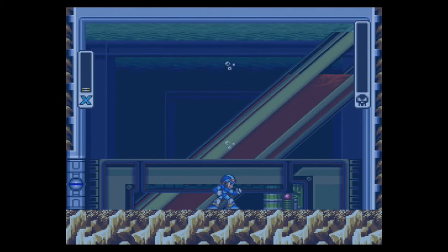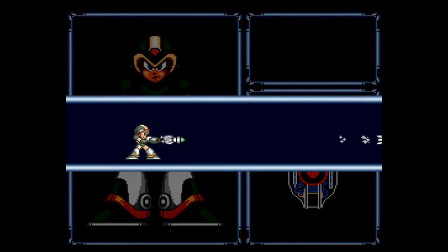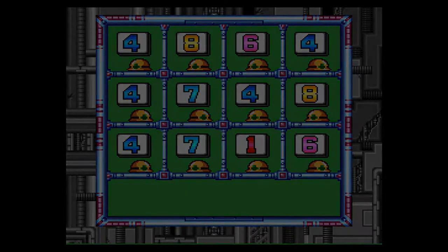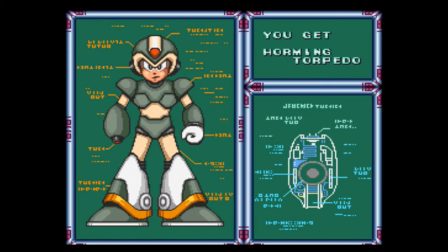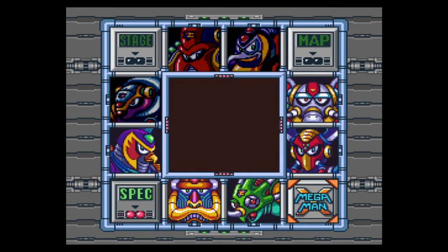I know exactly where we're heading next time — we are going to go to Boomer Kuwanger's stage, because now I'm in the zone and I've got the weapons I need. I got the Homing Torpedo — did you guys see that? Rewind the footage if you can, or I'll put up a still shot of it. It said 'Horning Torpedo.' I'm going to put that up right now. I'm working on my video editing skills because I'm working on some cool videos that are not let's plays. Back to the map screen — this is where we'll be heading next, Boomer Kuwanger's stage.